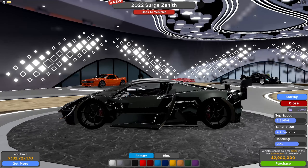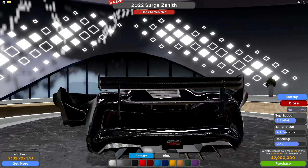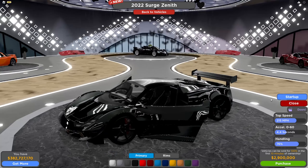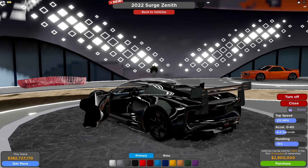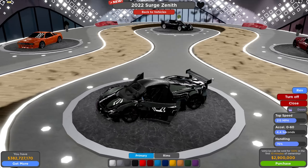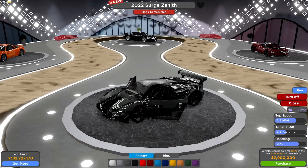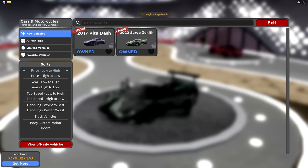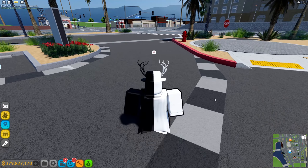Then there's this - I think this is a Lotus Evija, however you say it. I think this is like the track version, the Lotus Evija X. It's 2.9 million. It does have 76% handling though. Let's buy it and drive it.